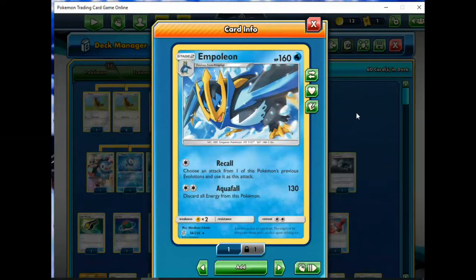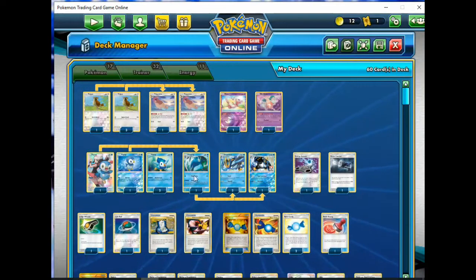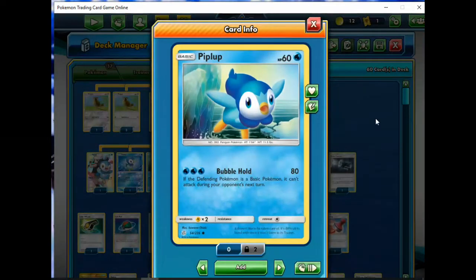With Recall, what this Pokemon can do is use one of its pre-evolutions' attacks and just do it for one energy. The main thing you want to do is copy this Piplup's Bubble Hold - you're gonna do 80, and then if the defending Pokemon is a basic Pokemon, it can't attack during your opponent's next turn. The most powerful strategies right now involve basic Pokemon, mainly Tag Team GX basic Pokemon, so this is meant to stop them in their tracks and get a little lock going.